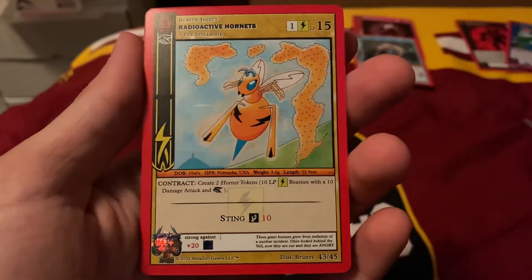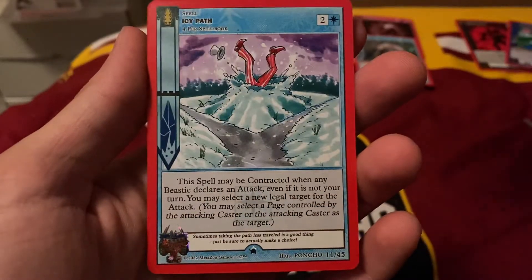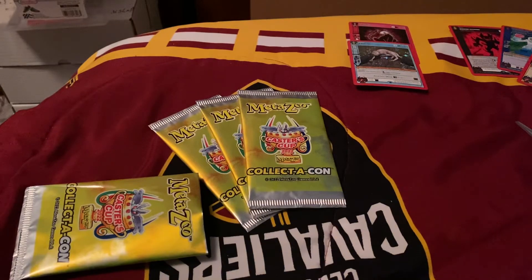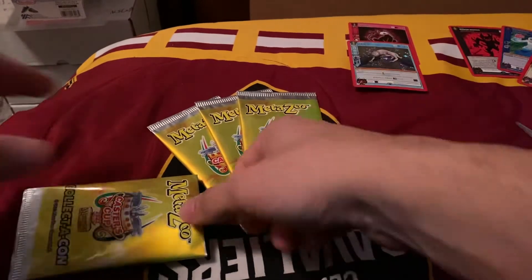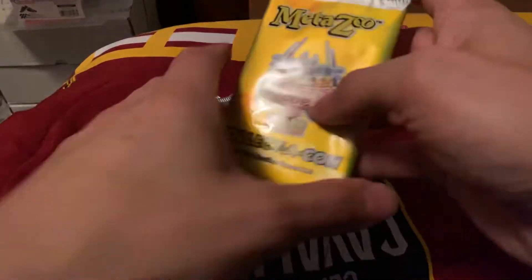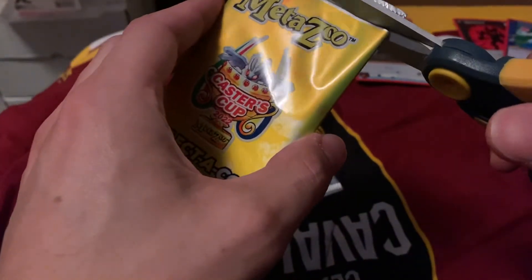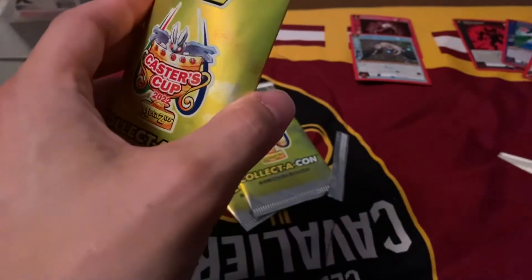We have Radioactive Hornet and Icy Path. Can you see? I think you can see them in the camera. So two holos so far. I can't complain. I'm pretty sure you can get packs without holos, at least I thought so.